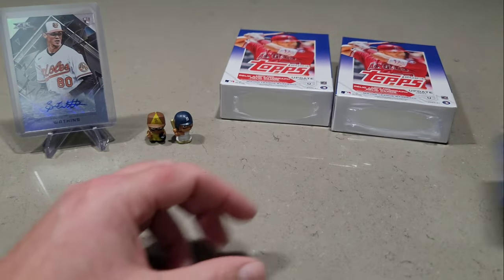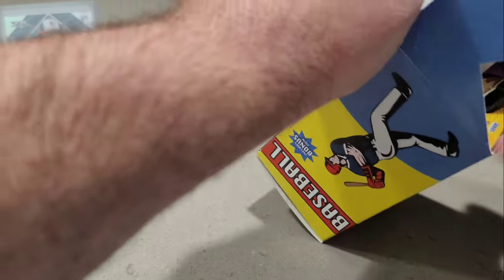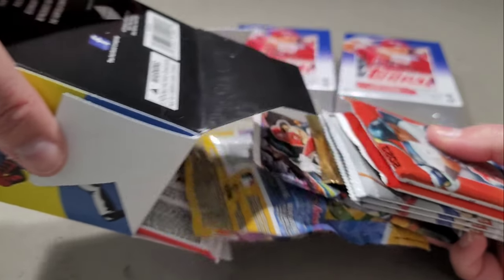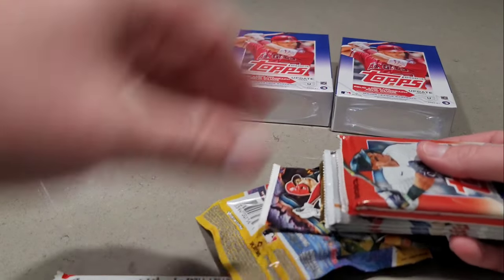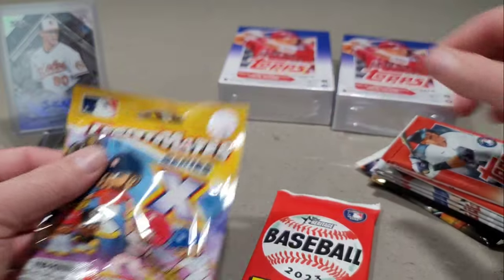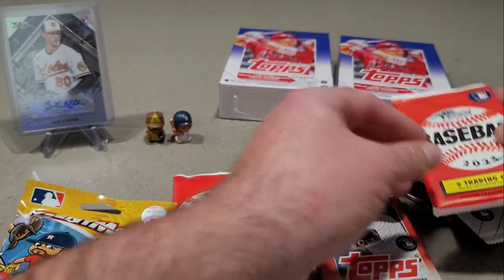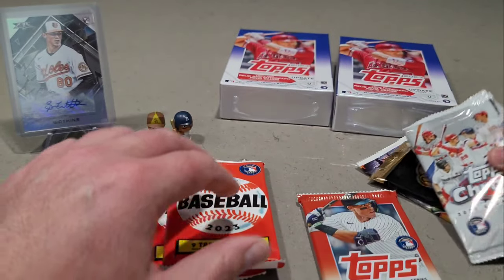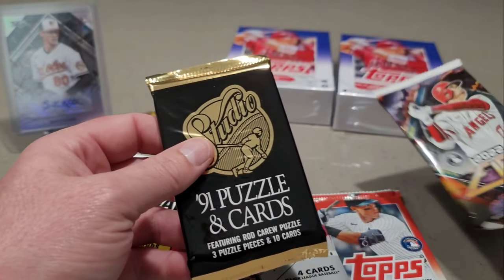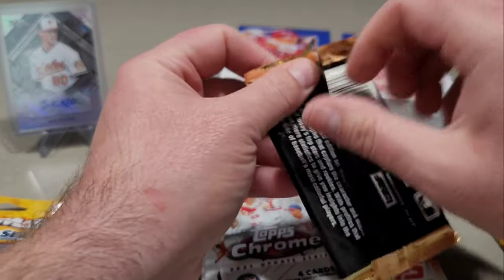Alright, let's get into the second box. I am super excited - hopefully this one will have about the same lineup. Looking at Box 2, we do have a Heritage, the Teeny Mates, a Series Two, another Heritage, Topps Chrome 2021 Update - three of those packs - Studio, and look at this, another Topps Fire hobby pack! Heck yeah, this is awesome!